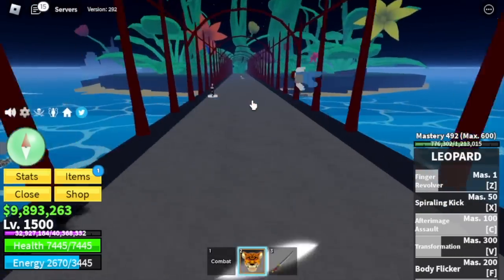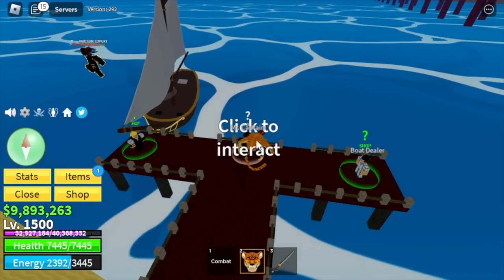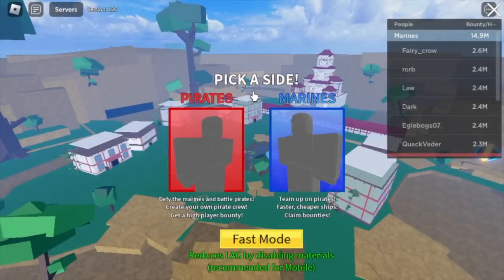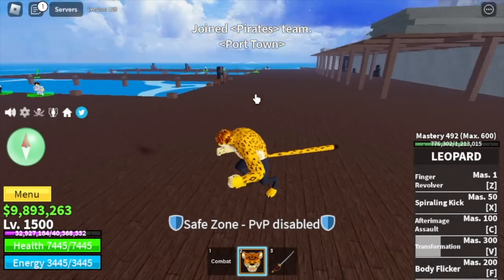After that, head to the green zone and look for Mr. Captain. Congratulations — we are heading to the third sea! Thoughts on this fruit: first and second sea grinding has been easy.